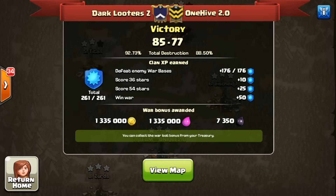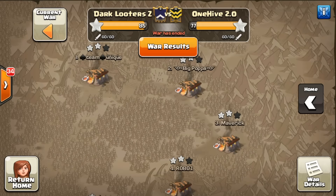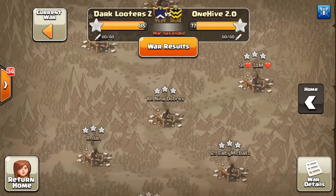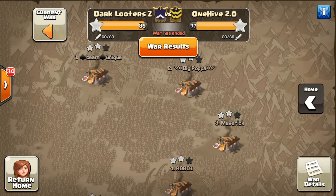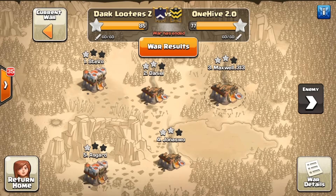And with that, the results: 85 to 77 — a very commanding victory. GG to 1-5-2.0, thank you for the matchup. We were able to two-star all their TH11s and cleared all 10s, so no 10 left standing. We could have done a little better — we had no 11 versus 11 attempts, and time management was tough: 19 attacks left with two hours remaining.